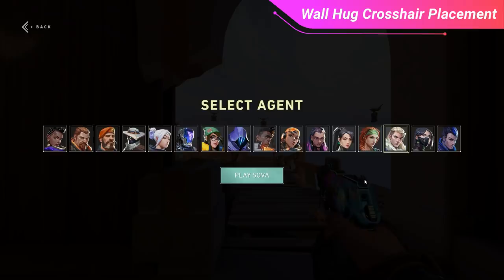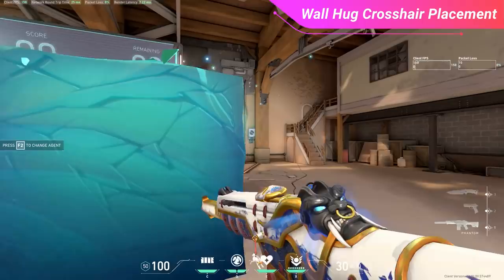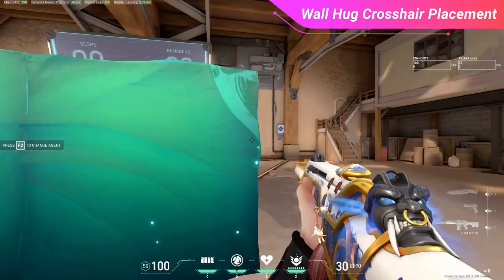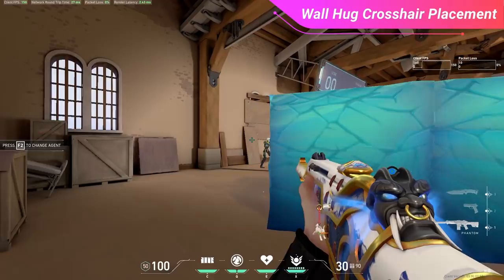To practice wall hug crosshair placement in a low-risk environment, enter the range and pick Sage. Make your way to the firing range, shoot the practice box to spawn targets, then use Sage's barrier orb to create different angles to practice against. Using the artificial wall as your anchor point, practice how tight or wide your crosshair needs to be to land clean headshots on the target dummies. You'll need to move yourself to mimic the opponent walking into your crosshair, but it's still a fantastic drill — get creative with wall placement and distance.